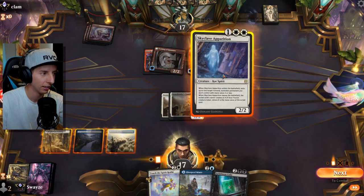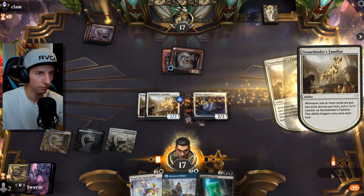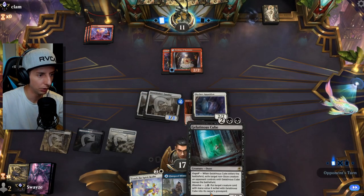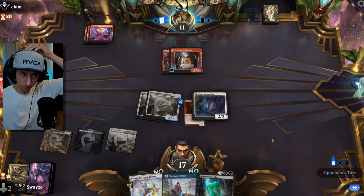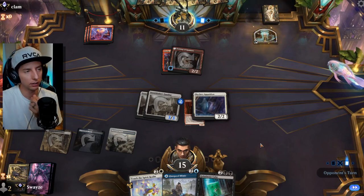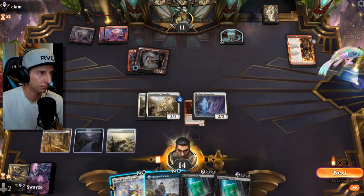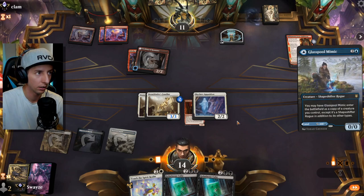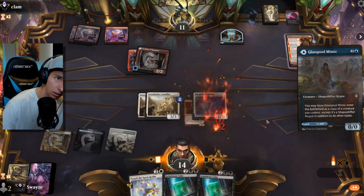Going ahead with the Apparition here. We have Glass Pole Mimic as well to get down the line — Stonebinders are now 3/3s. We don't need another blue source; we actually need a black source. The Glass Pole Mimic is going to be a nice copy of the Apparition here. Looks like they want to just hit their land drops and cast some bigger spells.